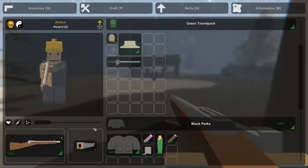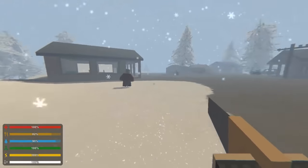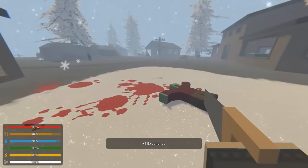We do have a melee weapon — we could try to saw this zombie to pieces. Let's give that a shot. Oh yeah, that's what I'm talking about! Take a saw to the face, my dude.